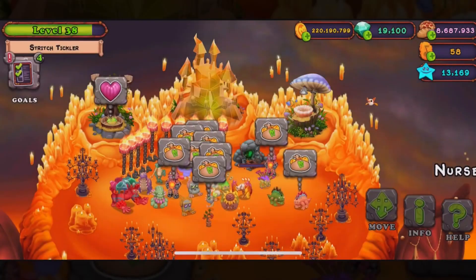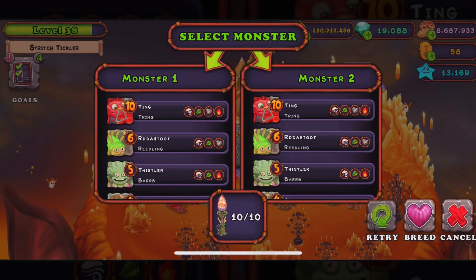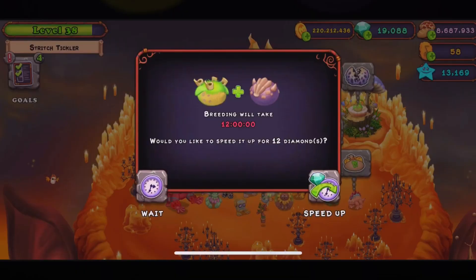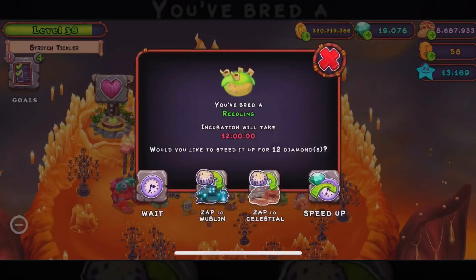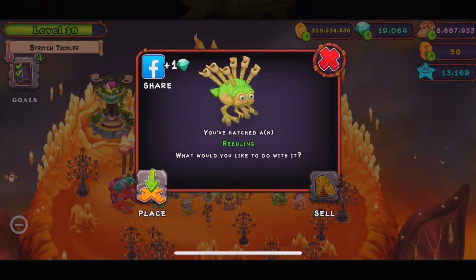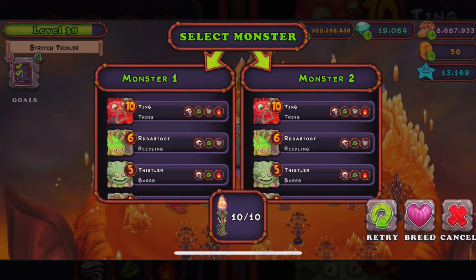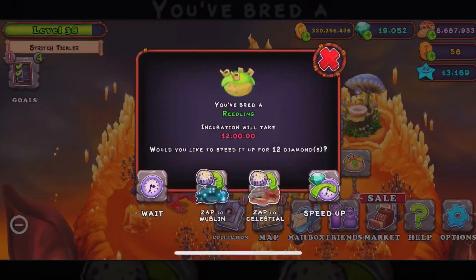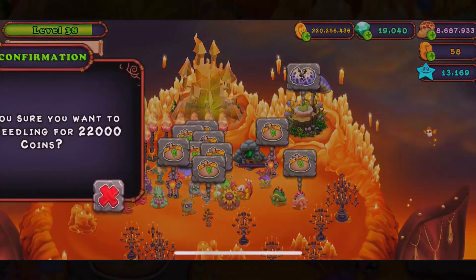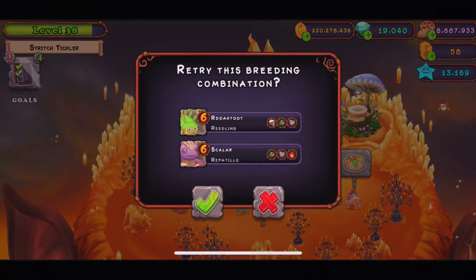That's how I got it, and that's potentially how you can get it. Even though I'm doing it right now, I'm not getting it anymore. Once I get the first rare, I don't get the rare again — I'm stuck with the Reeling or the regular breeds, which is strange. Look at that — a lot of diamonds being wasted, as they call them in this game.